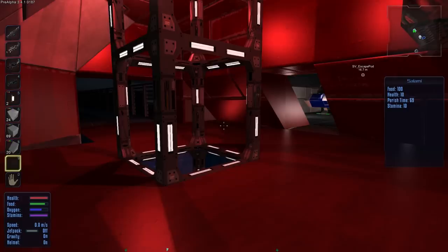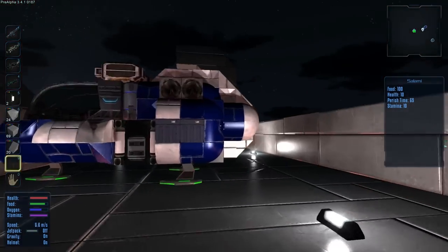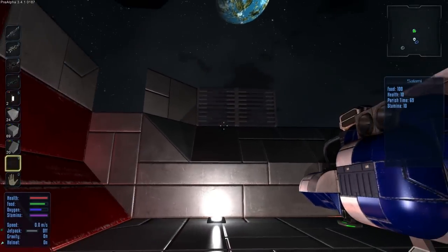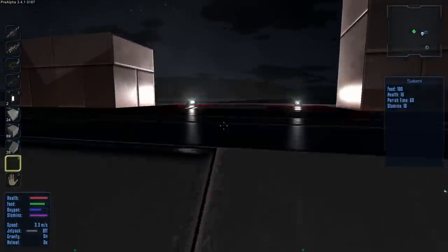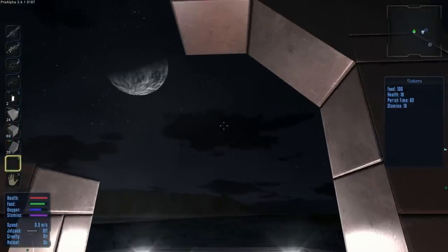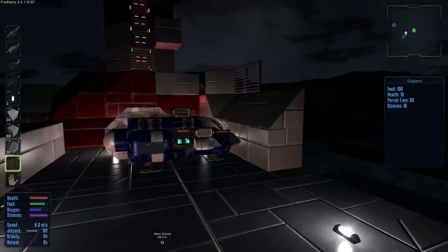Hey guys, it's KJ48 and welcome back to my Empyrion Galactic Survival let's play. This is episode seven, and I'm gonna show you what I've been doing with the hangar so far. I've come up with a design for the hangar I like. The only thing that kind of sucks about the hangar is it does not have any kind of doors, which is kind of annoying. But the game's an early pre-alpha so I'm not complaining.